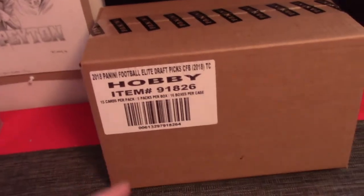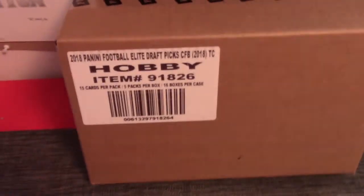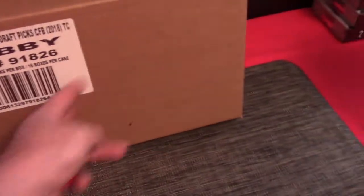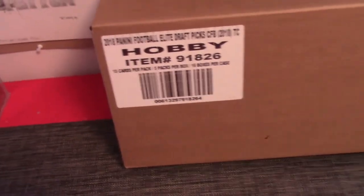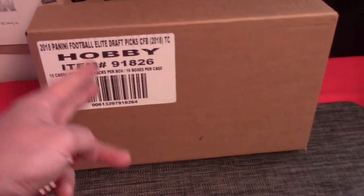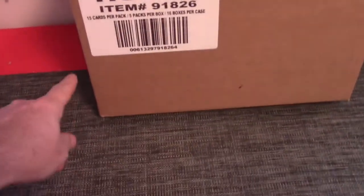Alright guys, this is the four box random pack. The way we'll do this one is I'm going to break these 16 out. We'll roll to see which four boxes we do at random from the case. Whichever one I roll first will be box 1, pack 1 to 5.